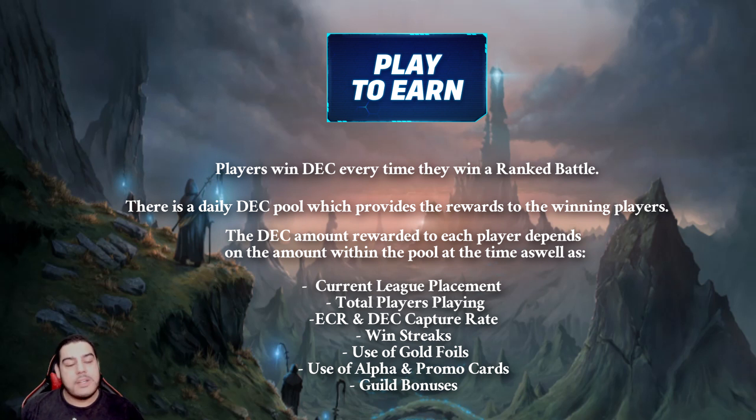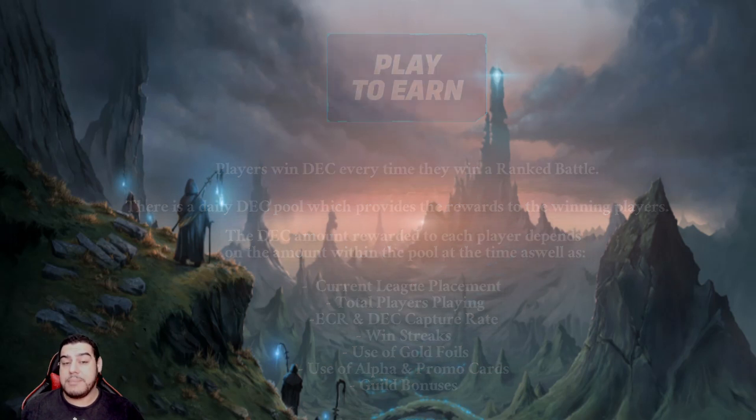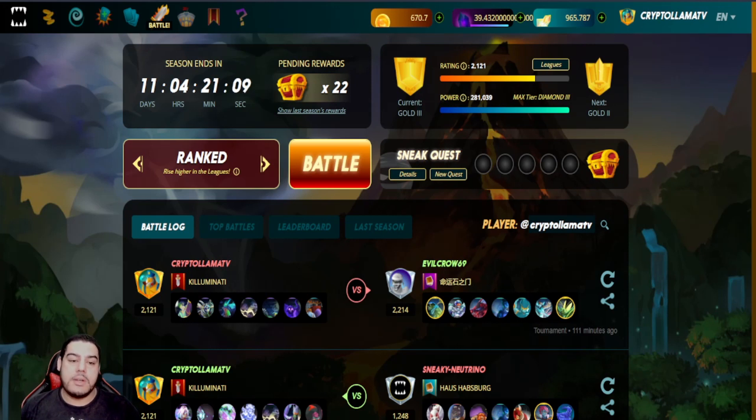Use of gold foil cards: each gold foil card earns a 10% bonus of DEC. Use of alpha and promo cards: each use of an alpha and promo card will also earn a 10% bonus. And lastly, guild bonuses: depending on the level of your guild's quest lodge, you can earn a bonus of up to 20%.